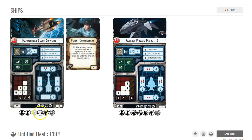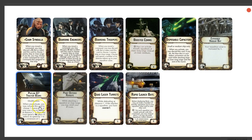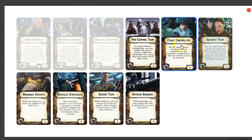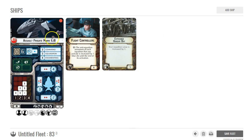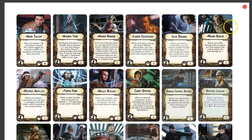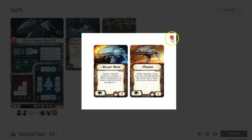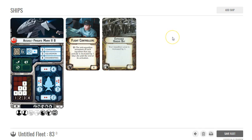I wanted a squadron value of four and be able to put Flight Controllers on there. You can bump up the squadron value by putting Expanded Hangar Bay, so in theory you put Flight Controllers on an Assault Frigate Mark 2B — your squadron value is three, you have to go with the Mark 2B for the three squadron value — then you can get Flight Controllers out there and run Leia or Raymus Antilles. That's 90 points or 83 points just for that. The Quasar can potentially hit six squadrons and it's cheaper.